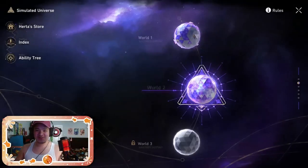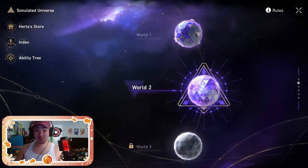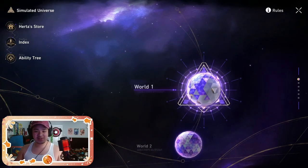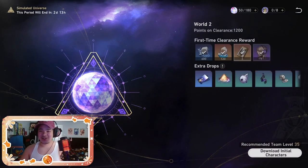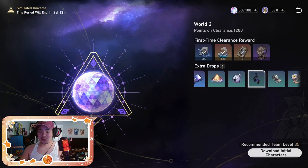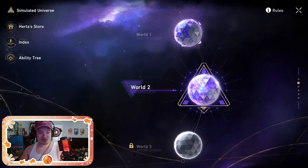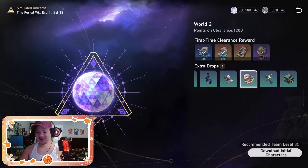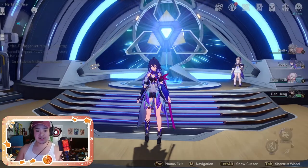If you follow me here to the space station and go to Simulated Universe, each world you complete will give you 600 XP for your first completion. After your first clear, there's no real reason to keep going if you've done your full score for the week, but you are still allowed to come back and grind these materials if you'd like.